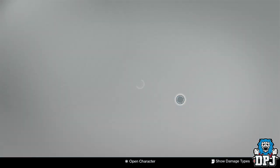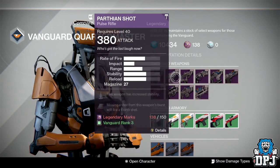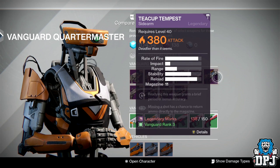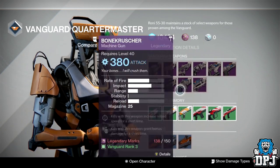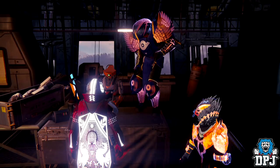If you're not interested in the Palindrome, Parthian Shot, or Continental, and you're after an okay sidearm, then the Teacup Tempest may be for you. Before you go and spend your legendary marks, we're going to check out a few of the other vendors, so stay tuned — don't spend any marks yet.